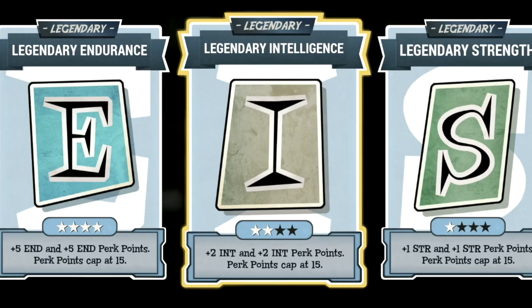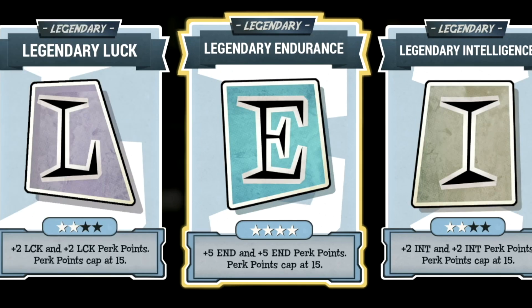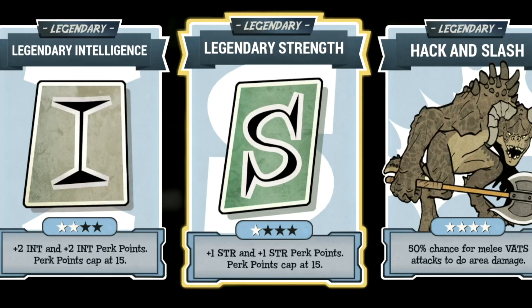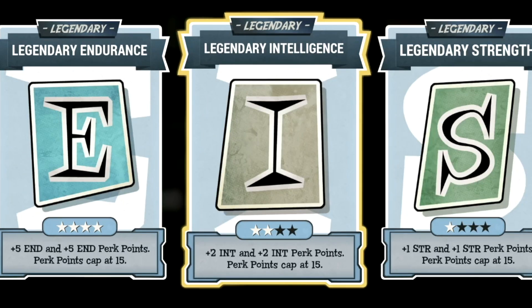As you can see they're not all maxed, so there's definitely some room to grow here. Starting off we have luck at 2 stars, endurance maxed out, intelligence at 2 stars, strength at 1 star, hack and slash maxed out, and collateral damage at 2 stars. These are all the legendary perk cards that make up the build. Now let's get into the normal perk cards.